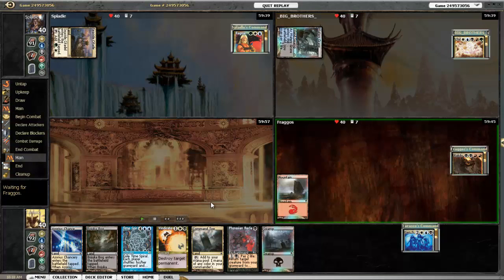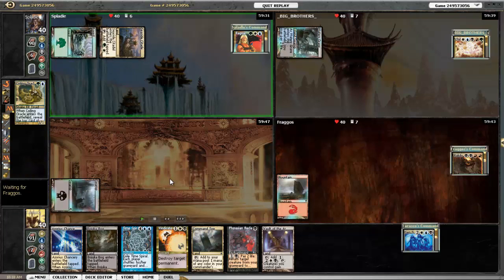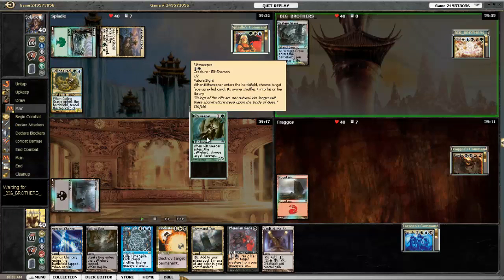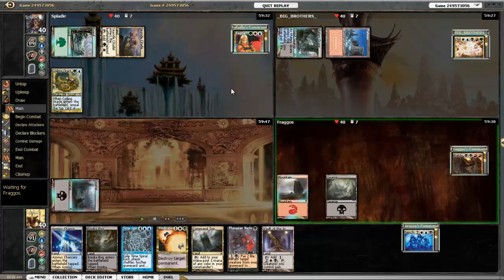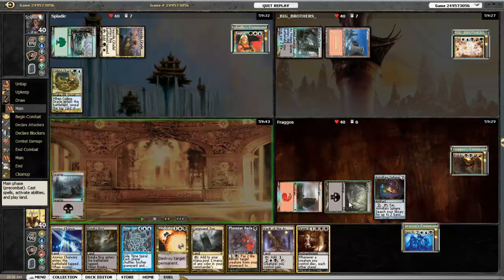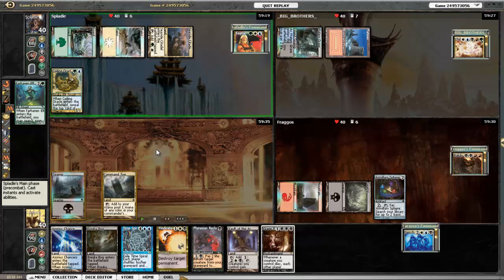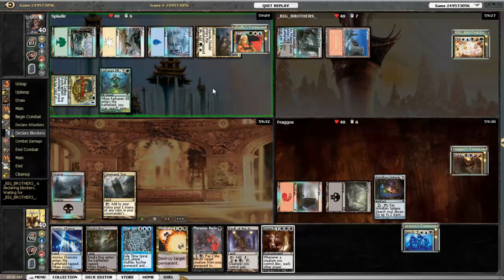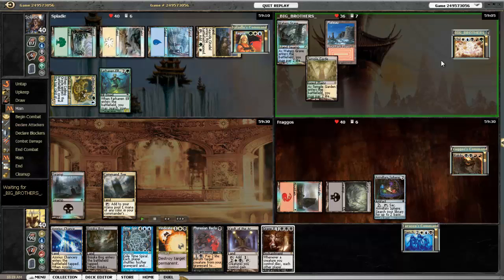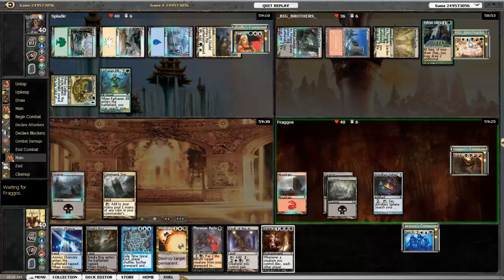My hand has a bunch of land, so I'm happy with it — along with a Vindicate — and we'll just go from there. Early turns aren't all that exciting. Coiling Oracle reveals Rift Sweeper. Ragnar's a blink deck, so you're going to see a lot of end-of-the-battlefield kind of guys. I don't really have a whole lot going on in the early game. There's Farhaven Elf to help Ragnar ramp, and he attacks the Child of Alara player. Child of Alara is typically a blow-up-the-world kind of deck.